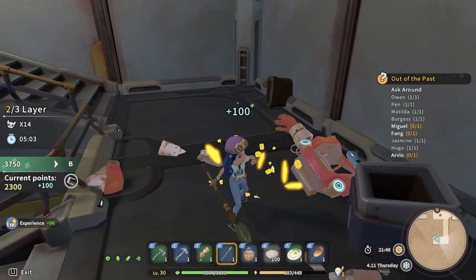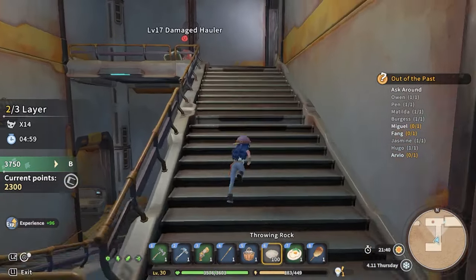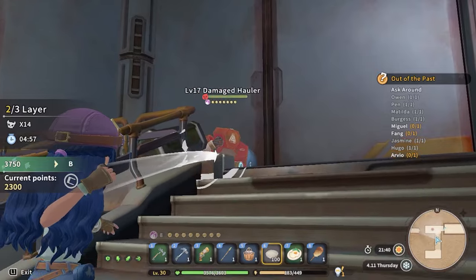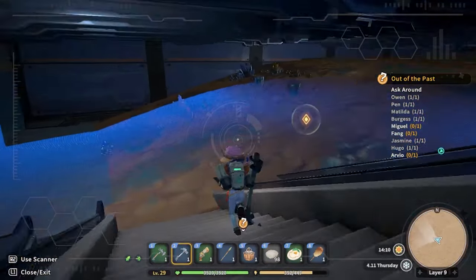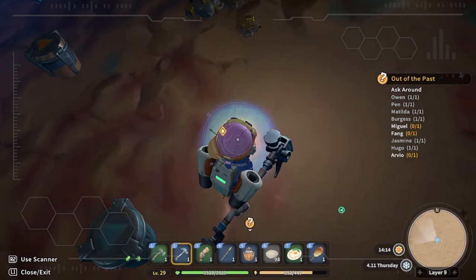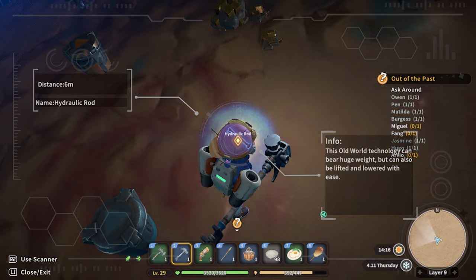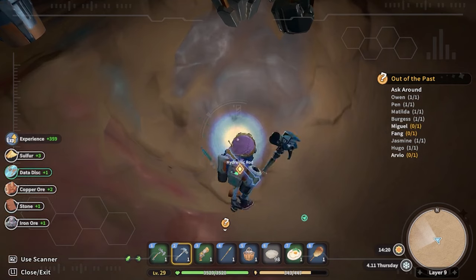There is a peculiar rhythm that I enter when delving into a ruin. Using my scanner to locate each relic on a floor before moving on is surprisingly relaxing. Even though not much is happening, it's always exciting to see if I find the missing piece of a relic I've been searching for, or an electronic component for a commission. Even as I write this, I'm thinking about delving into a ruin to find rare ore, or a relic to sell or give to someone to increase their affection.